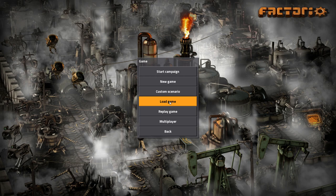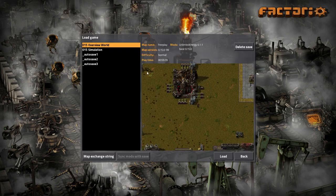One other thing to mention: they've removed alien artifacts from the game completely. They're just no longer in the game. Anything that required them no longer requires them, and the alien science packs have been replaced with production packs, which I'll go over once we hop into the game.